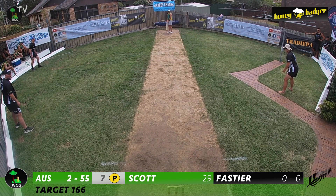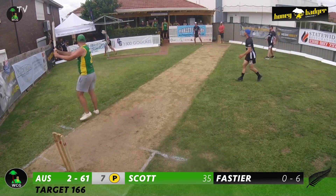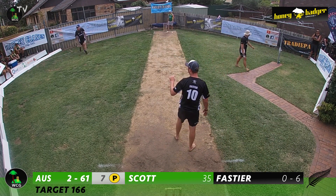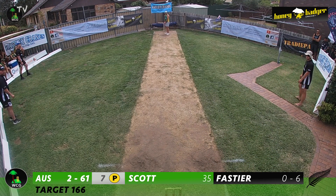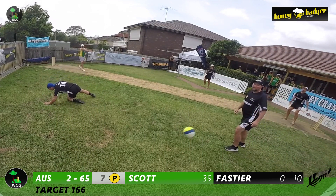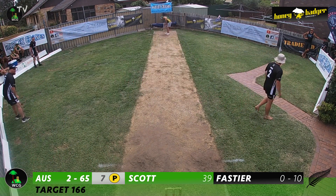The Aussies have taken their batting power play. Sam Fastier bowls the seventh over — he drops one short and Scott hammers it into the Kiwi bleachers for six. Australia are two for 61 in the seventh over. Fastier continues with a full toss and Scott hits it on the off side towards the fence, brilliantly fielded by Shane Louie at point. Fastier bowls another full toss and Scott puts it away for another boundary, moving to 39. The Aussies are two for 65. Fastier delivers a good ball and Scott has to readjust — a good delivery this time.